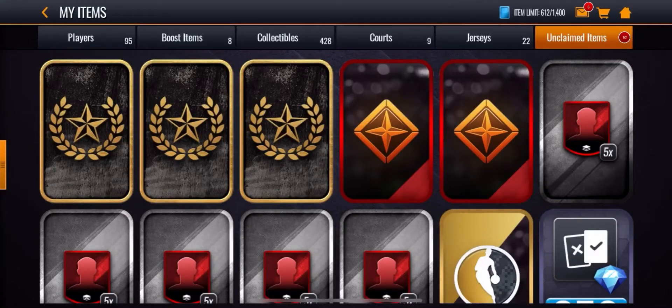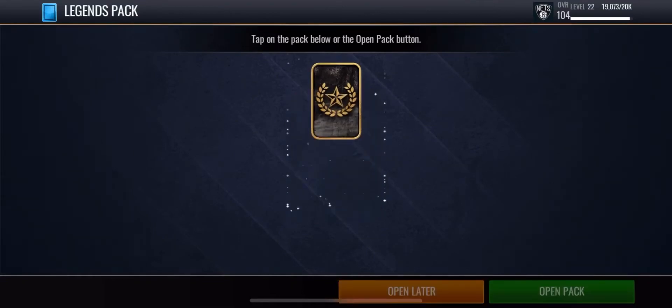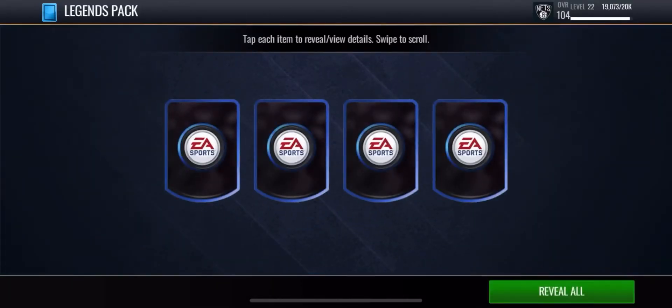What's going on guys, today I'm going to be doing a legends pack opening. We have three of these legends packs and we're guaranteed two legend players, and then we have a chance of pulling other players as well. I think it's like 75% for three, 50% for four, 25% for five.